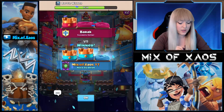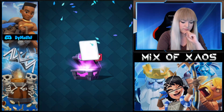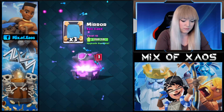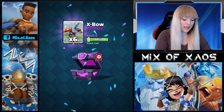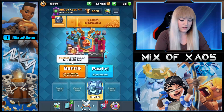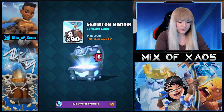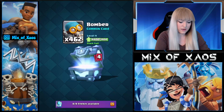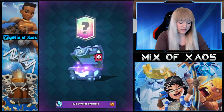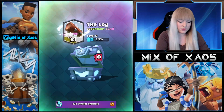Let's open all of the chests we have! First we have the magical chest from eight wins — Gold, Elite Barbs, Three Musketeers, Goblin Cage, Bomber, Flying Machine, Mirror, and X-Bow. Not the best one but it's okay. We also have a Gold Rush — eight strikes available: Skeleton Barrel, Minion Horde, Bomber. I need Fisherman and Firecracker.